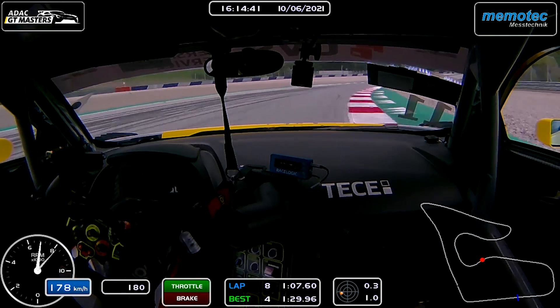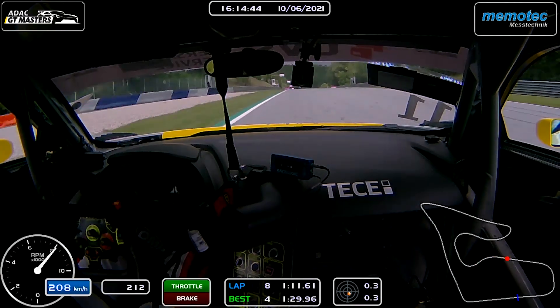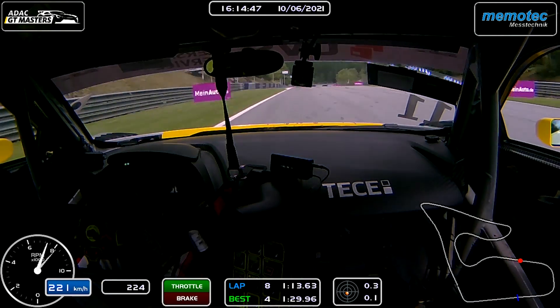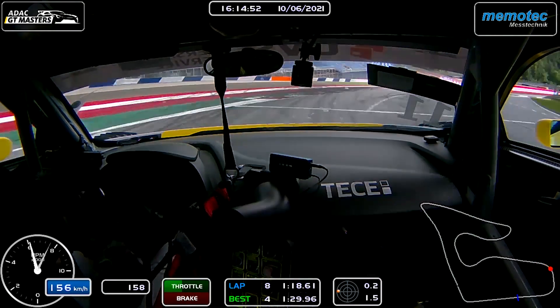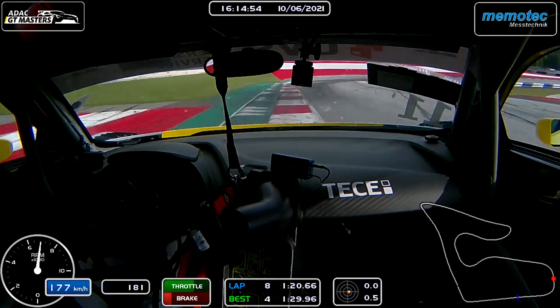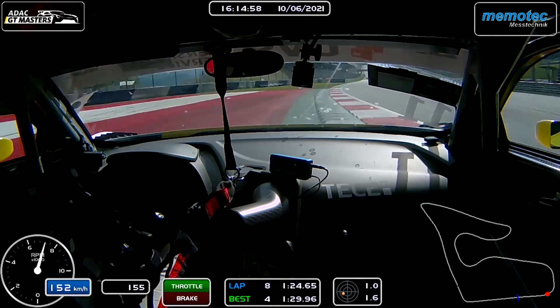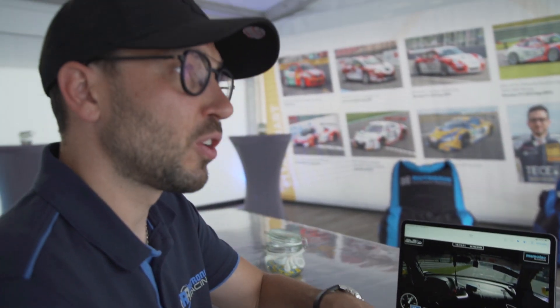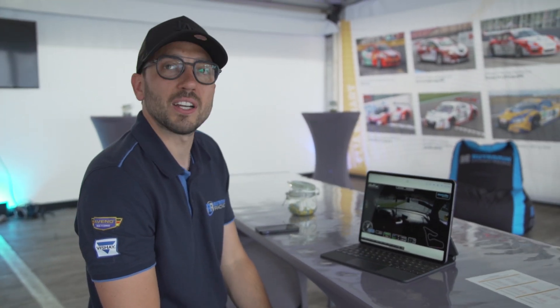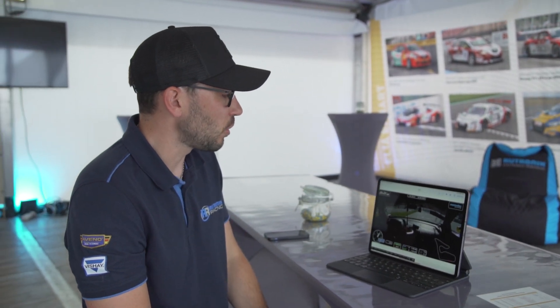Jetzt geht es in die besagte vorletzte Kurve. Ihr seht das Gleiche – wir verlassen komplett die Strecke und müssen vor dem roten Floppy wieder zurück sein. Also wir können komplett off-track gehen. Kurz anbremsen, rum am Curb und komplett die Strecke verlassen über den Curb raus. Letzte Kurve, genau dasselbe – komplett raus über den Curb, auf das Rote und wieder zurück. Wir fahren bis auf die roten Flächen aus, weil die haben nochmal zusätzlich mehr Grip. Also Track Limit ist weniger ein Thema wie letztes Jahr.